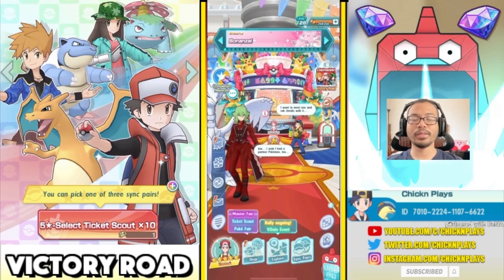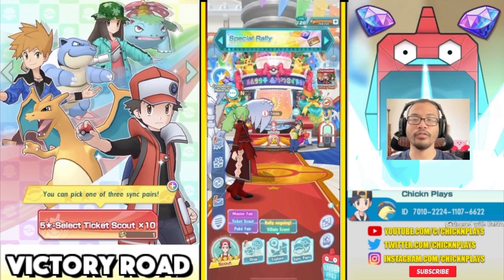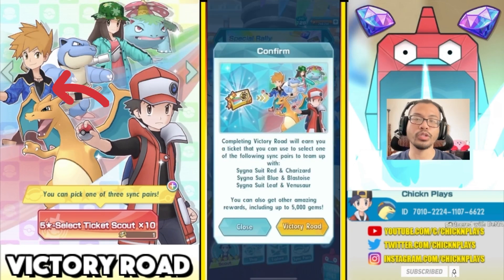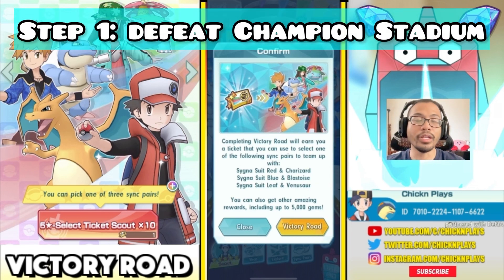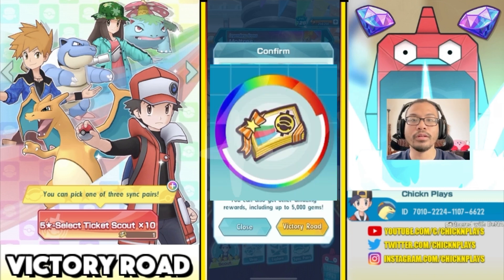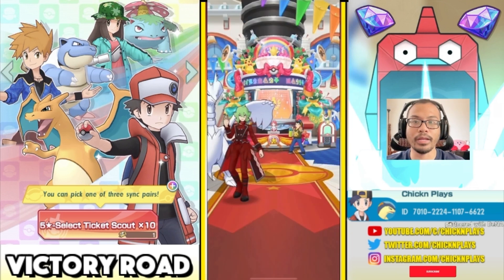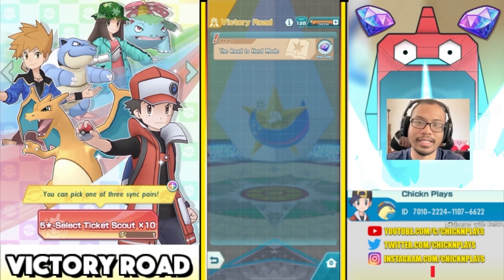Hey Trainers! Welcome to this step-by-step tutorial video on how you can get one of these Sync Pairs for free: Cygnus Suit Red, Cygnus Suit Blue, or Cygnus Suit Leaf. A new mode called Victory Road has just dropped in Pokemon Masters. You can unlock this mode by completing normal Champion Stadium for the first time. By completing Victory Road, you will earn a ticket to select one of these Sync Pairs, and it is a 5-star select Ticket Scout x10.